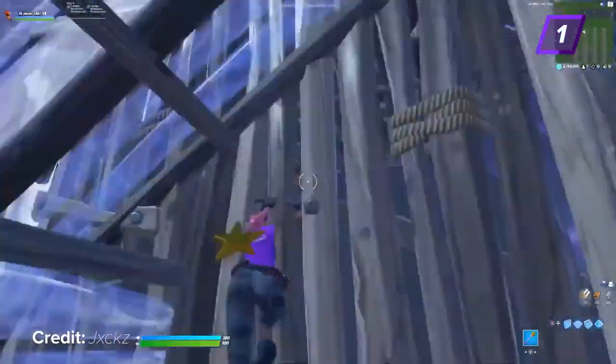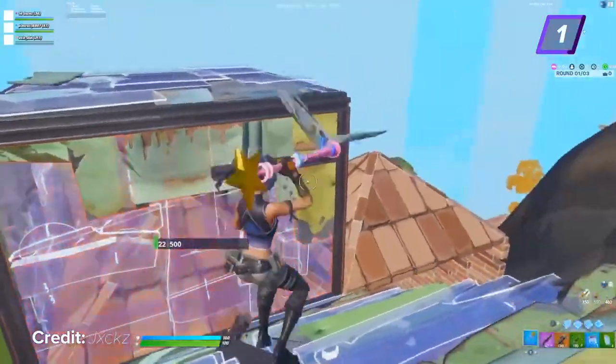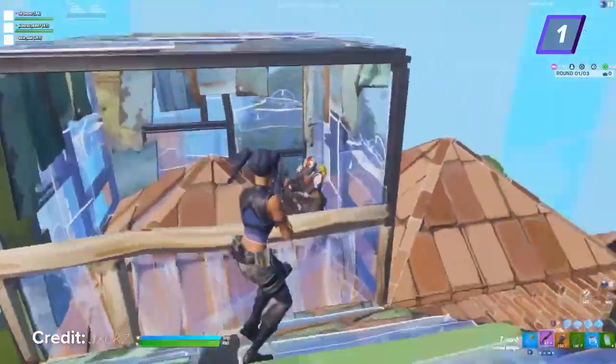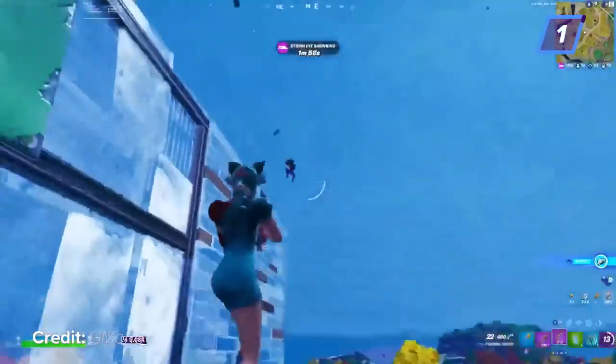If you do decide to switch to a controller with paddles or to play claw, it's going to be tough in the beginning and you might want to give up, but it's worth it to stick it out and get better on them. When you first start out, just practice free building and editing in your own island. Once you feel comfortable, hop into some real games to put yourself in real in-game scenarios, which will help you get used to your new binds.